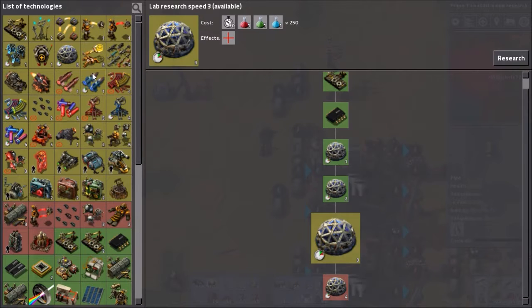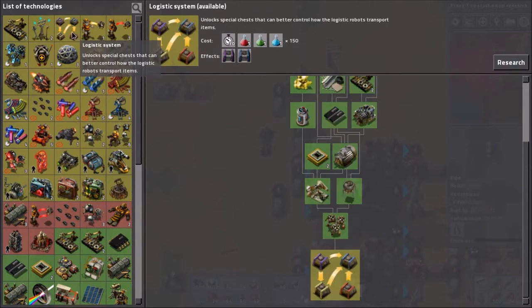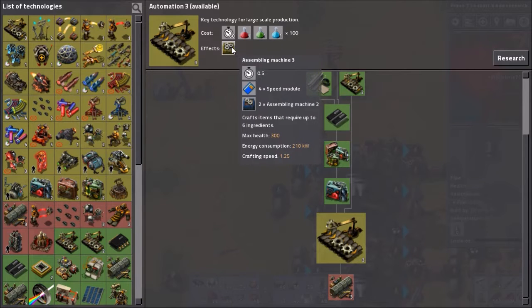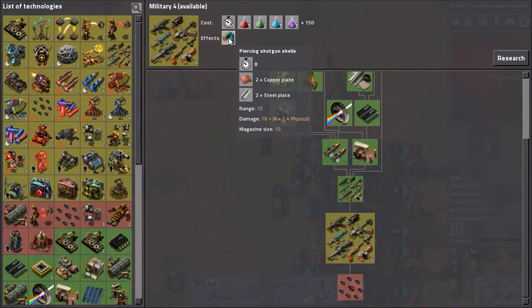I'll show you those eventually. Logistics starts a bit later. We could get them on now - no we can't, we need speed modules. Forget that. Grenade damage - why have they not done that? Oh I haven't been messing about with other stuff have I. And we'll get military four which will get us piercing shotgun rounds and they are insanely awesome. Let's throw that on. There's something I want to show you after that as well.